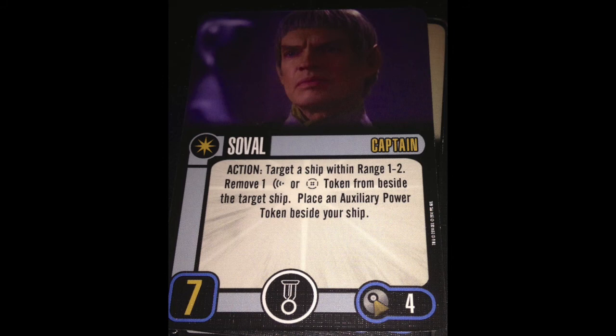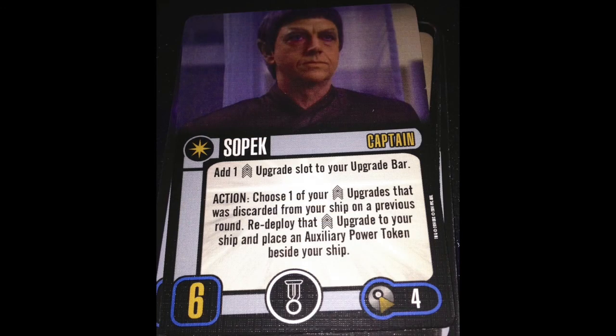Moving on, we have Sopek. Add 1 crew upgrade slot to your upgrade bar. Action: choose one of your crew upgrades that was discarded from your ship on a previous round — redeploy that crew upgrade to your ship and place an auxiliary power token beside your ship. Love the ability. He works great. He's fallen out of favor a little bit, but he still does good work.